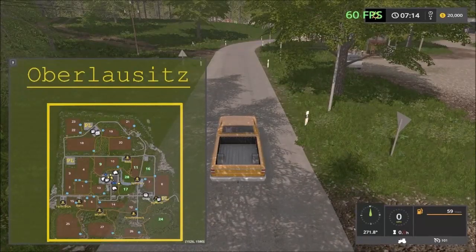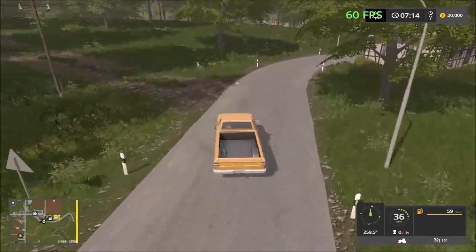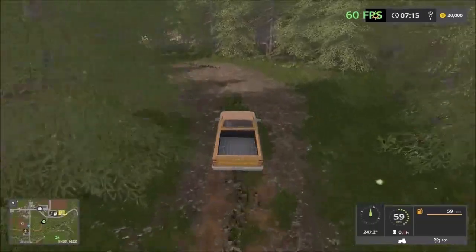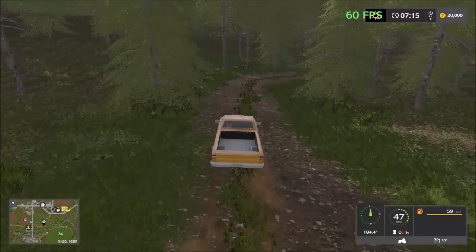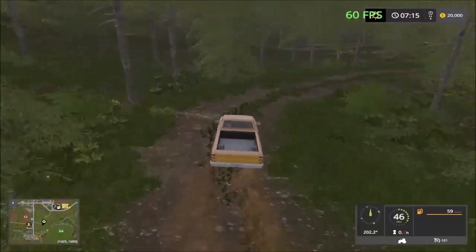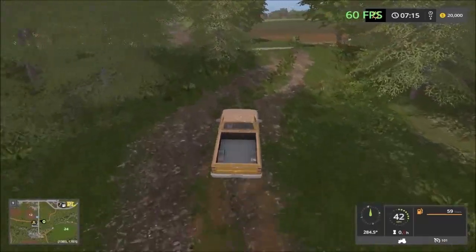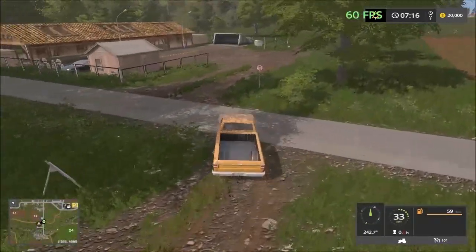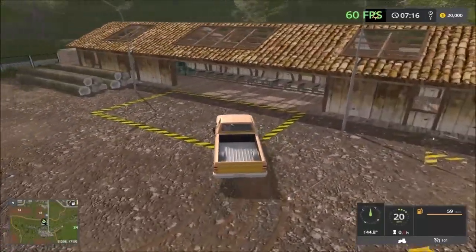From here we have to take the dirt road, which will take us to the sell points there and come back out to the biogas plant. This dirt road takes you through the forestry. This is the forestry area — we passed the lumber stacking area, so you can stack your lumber there.